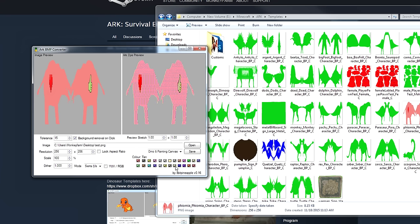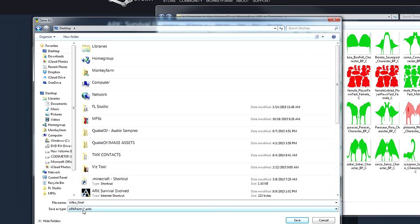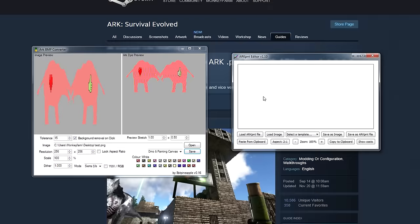There are some settings we can change to make things look a little bit better. You can start checking or unchecking different colors — for example, this tan color changes the color of the pig quite a bit, as does cantaloupe. I'm going to leave cantaloupe on and turn tan off. You can also turn down dithering and change the image stretch to get a more realistic shape of the animal. Once you're happy with it, save the file — just remember where you save it because you'll have to change the file name before uploading it into your game. I'm going to call it bilbo_final and leave it as arcpaint.pnt as the file type.